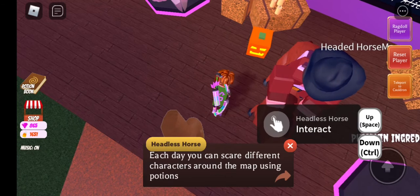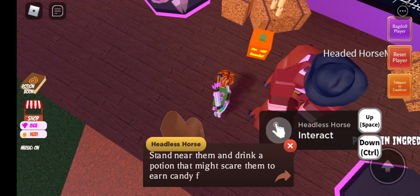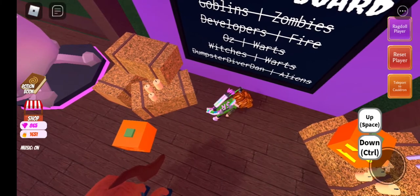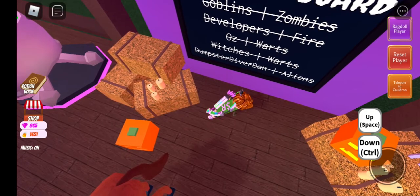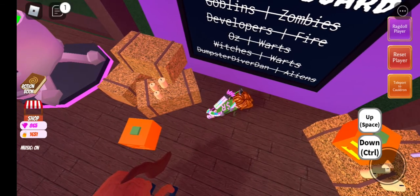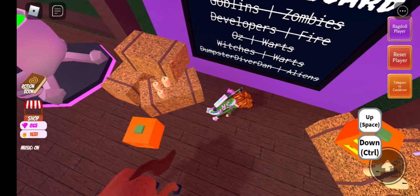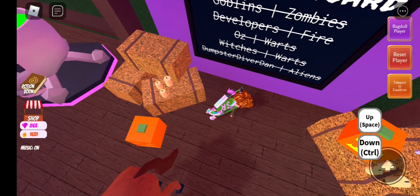Another way to get candies is trick-or-treating. Each day you can scare different characters around the map using potions. Just check what each person is scared of on the scare board behind me, stand near them, and drink a potion that might scare them to earn candy. Each day, five individual NPCs or NPC groups can be scared by an ingredient of a potion they hate. For example, Dumpster Diver Dan is scared by zombies and aliens. Goblins are scared by noodles, burning, and zombies. Developers are scared of warts fire. Oz is scared of spiders and warts. Witches are scared by discos and warts.